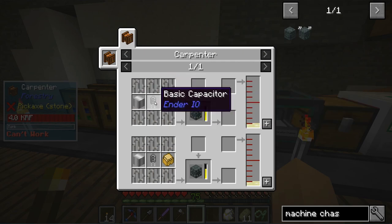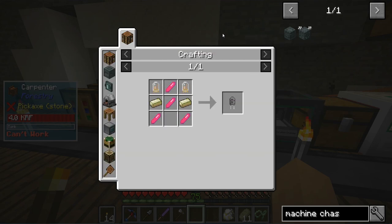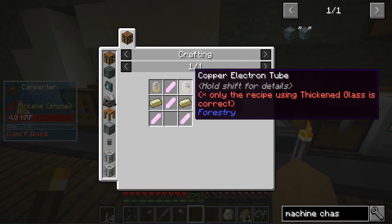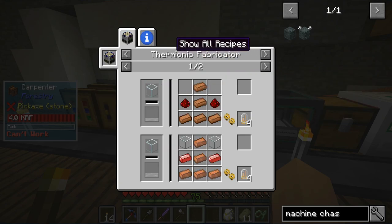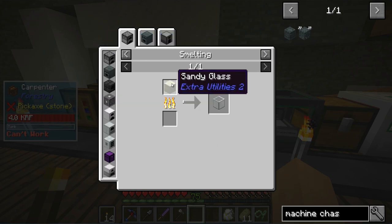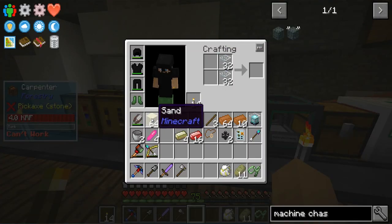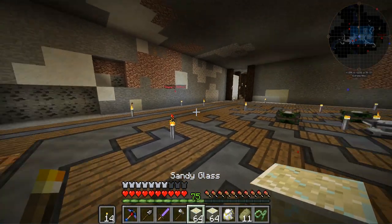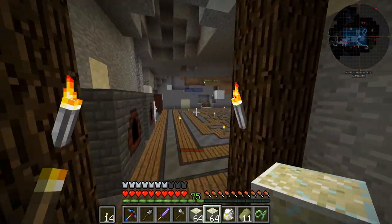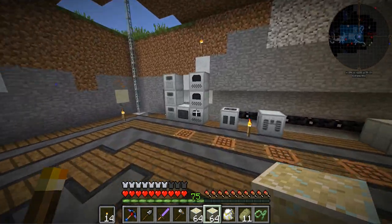First we need the machine casing recipe, which uses an iron casing, some bars, and the basic capacitor. The basic capacitor is what I want to work on first. It requires a copper electron tube, some empowered redstonia, and enriched gold nuggets. The copper electron tubes are made in a thermionic fabricator — it uses thickened glass, redstone ingots, and copper. Thickened glass is basically sandy glass, so we'll get a couple stacks of that since every electron tube requires it.